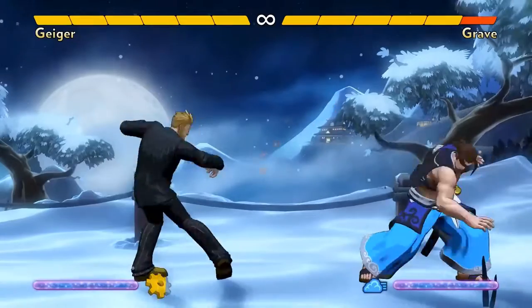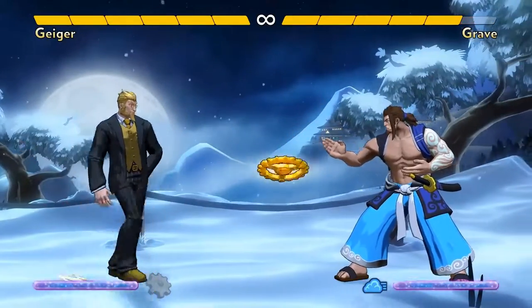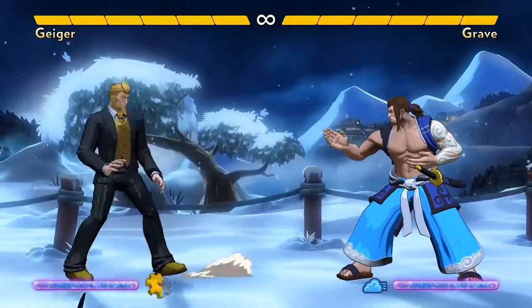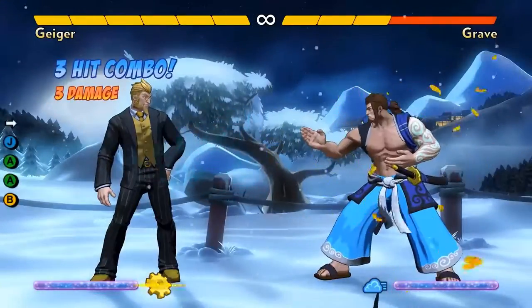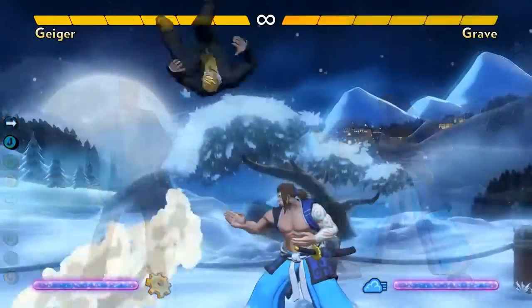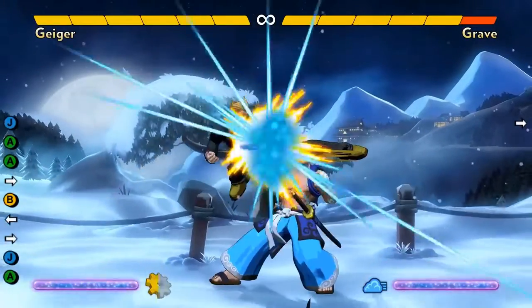Geiger's ground normal moves all have very different purposes. His forward plus A backhand is a long range, fast poke that can potentially combo after a Time Spiral. In order to do this move, you have to hold forward, which means you'll lose your gear charge — but that can be worth it because his backhand is that good of a poke. His neutral A punch has short range, but it can cancel to specials, letting him combo to either Time Spiral or Flash Gear. Remember to keep holding neutral or back or you'll lose your gear charge.